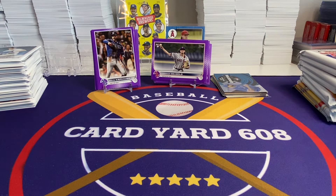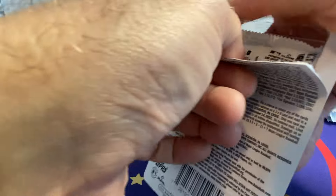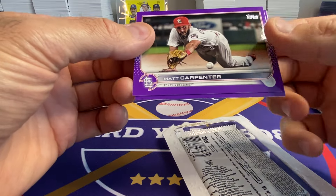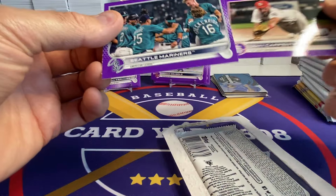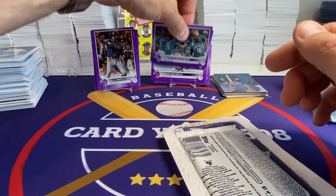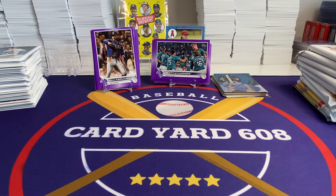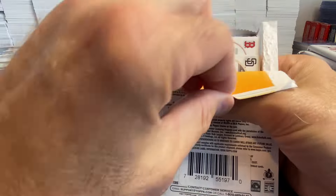I keep asking Topps to repackage these things — kind of like the Fanatics blasters with the Aquas in them now. I wish they would do these purples in special blaster boxes to prevent damage and searching.